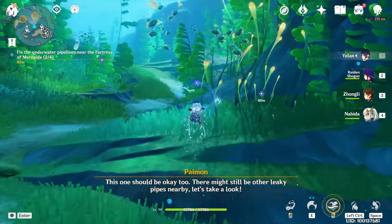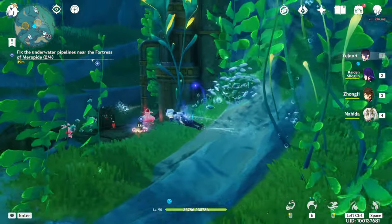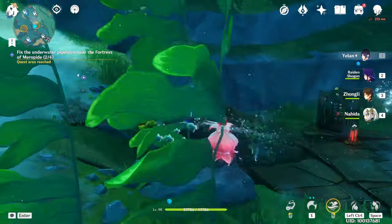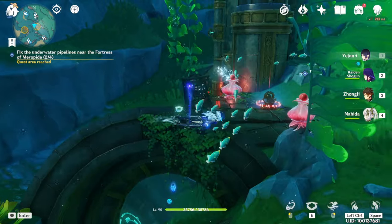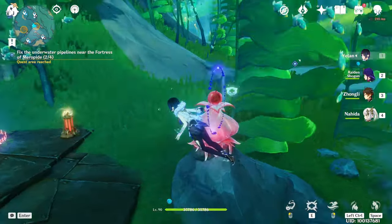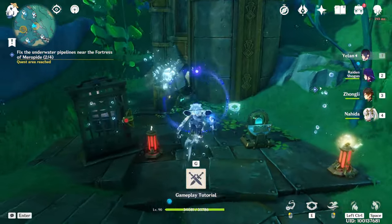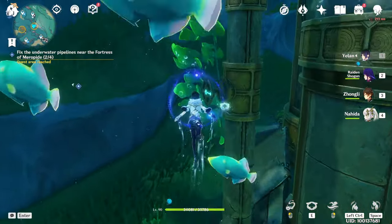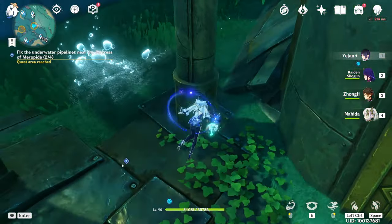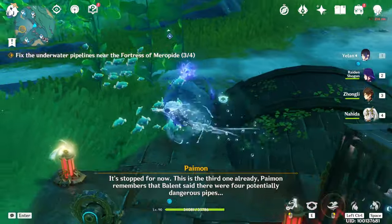Head north for the next pipeline. This time you have to fix it by taking the power-up from the jellyfish, then deploy a jellyfish here — but don't make it explode. Using the auto attack, destroy both obstacles at the same time. Now come here and decrease the top valve first, then rotate the bottom valve. Rotate, rotate, rotate. Perfect!